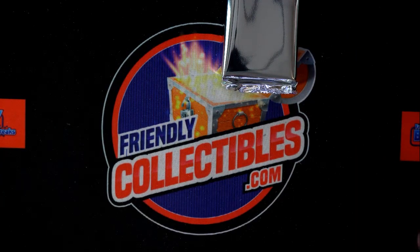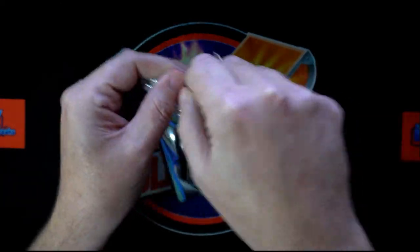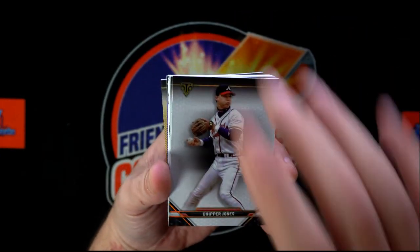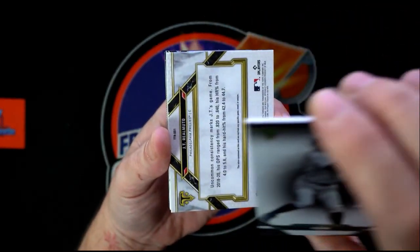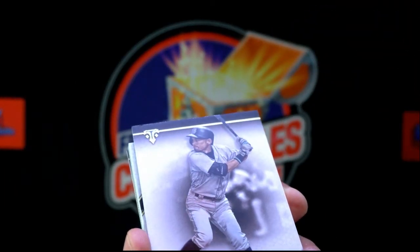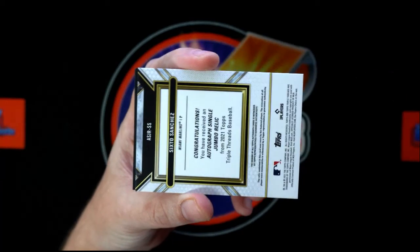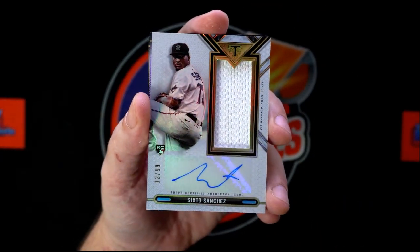Next pack. Starting out: Austin Meadows, followed by Chipper Jones, followed by Ichiro — very nice. And then the first hit: JT Realmuto, ooh that's a nice one — 27 of 36. Jumbo relic autograph right there, very nice: Sixto Sanchez, rookie, 13 of 99.